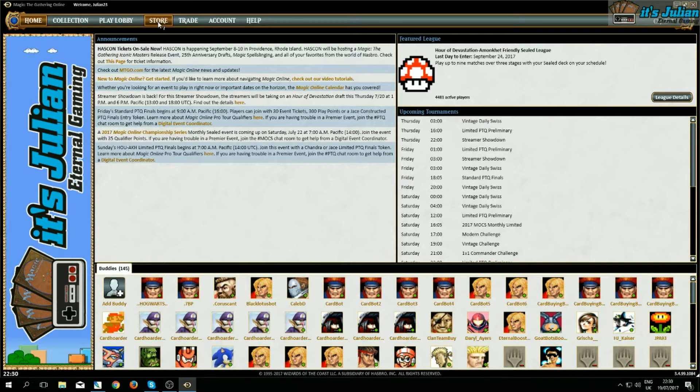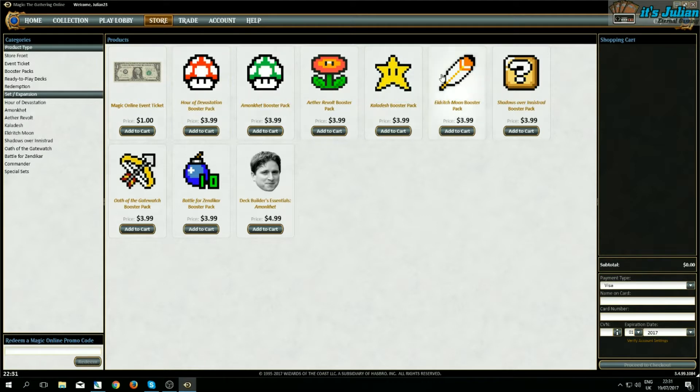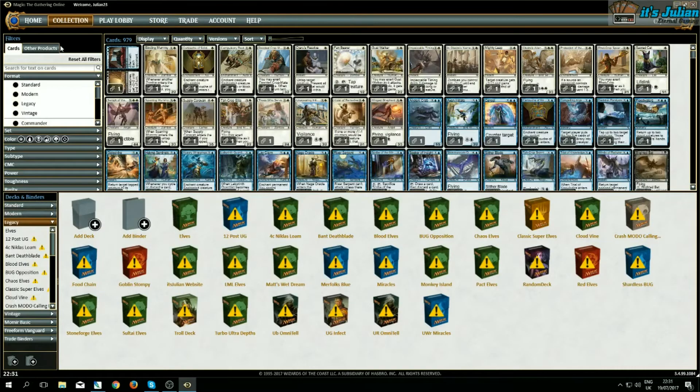For the store, that's just a gimmick you'll probably only use once and never again, but I wanted to do it because I liked it. I replaced all of the boosters and deckbuilder's essentials with cupboards and Mario items, also some Zelda items, and I replaced the Magic Online event ticket with a dollar bill — which is pretty close to what it's worth — I thought that was fitting.